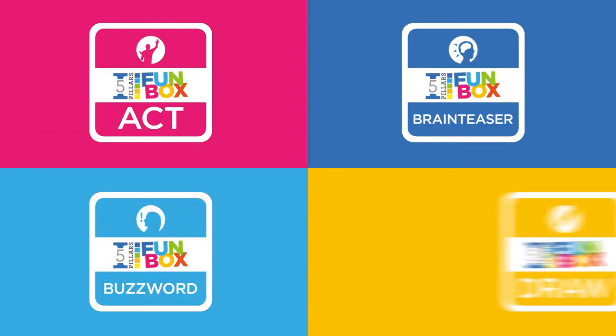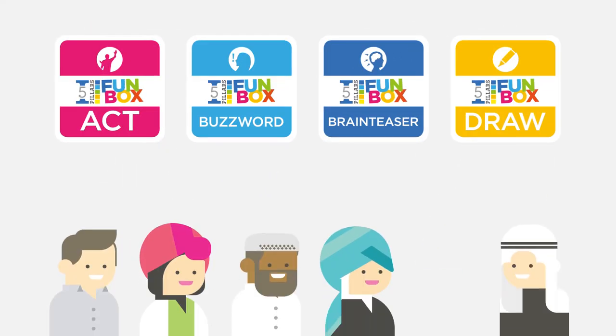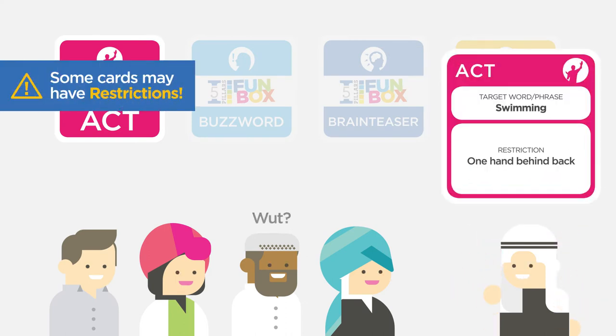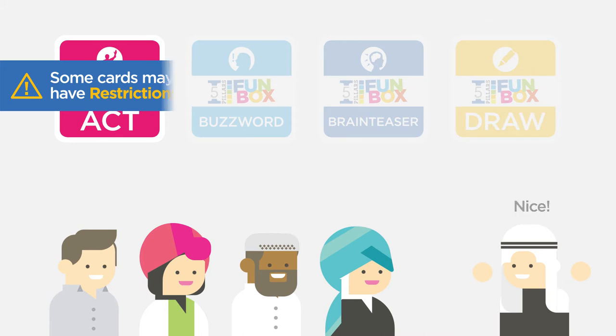There are four types of activities: Act, Buzzword, Brainteaser, and Draw. For Act, your active player acts out the target word, and the rest of your team has to try to correctly guess that word.